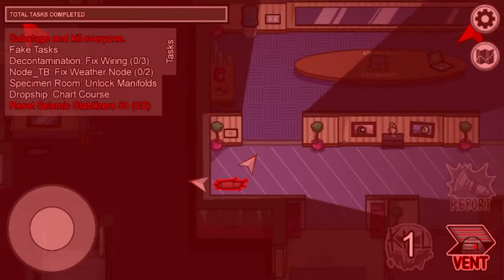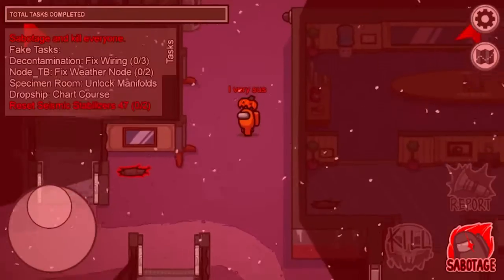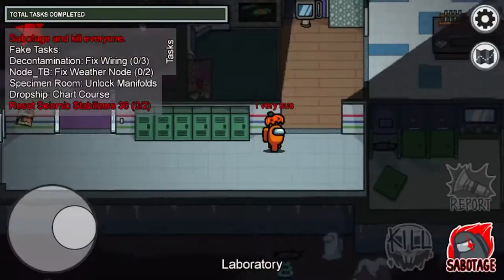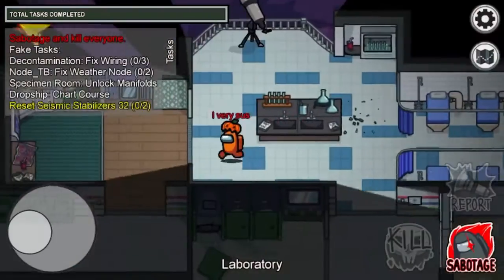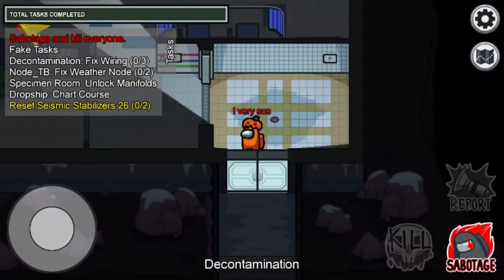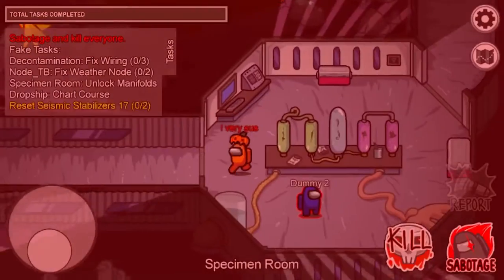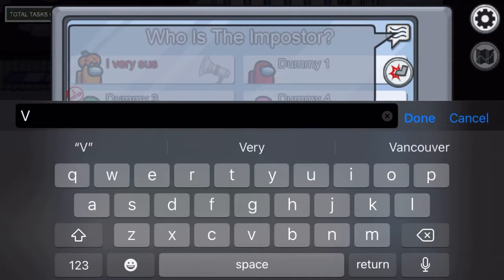Alright, so now, after that, you want to vent. Now you're in Polis, and the reactors here are also on. Next, you want to kill someone here — preferably in laboratory, but if you have to go to specimens, you have to pull it off. It's hard to pull it off if you do it in specimens. So next, after you find that man — which I am currently trying to find. Where is he? Oh, there he is. After you kill him, you have to instantly report and get yourself voted off.